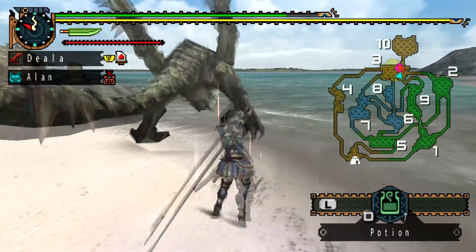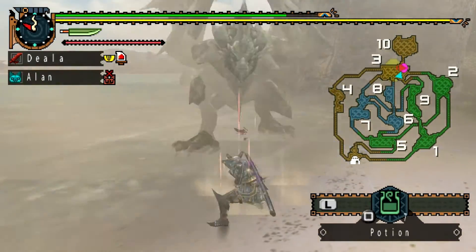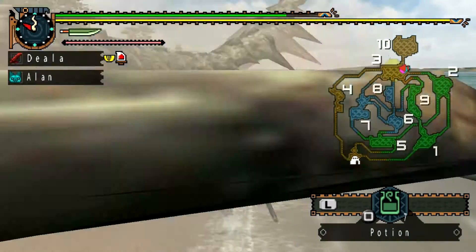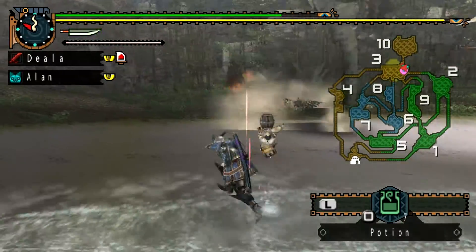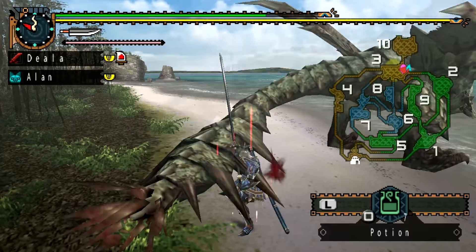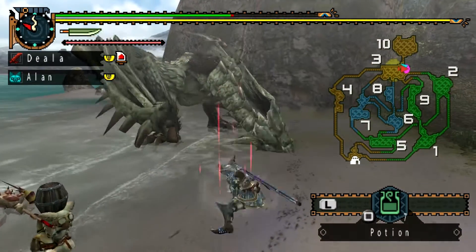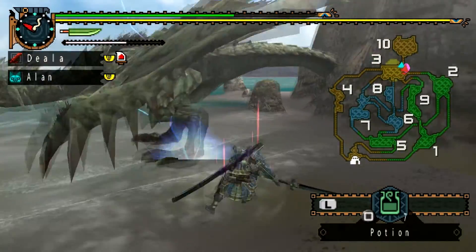That's the main attack this monster likes to do - just charge and spin. Thank god that missed me. Rage mode, as you can tell by the fire in its mouth. Luckily it's not very difficult yet. There we go - hit the tail. And now it has less health. Its wings are also damaged, which is good.